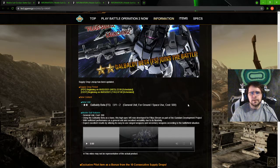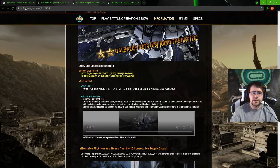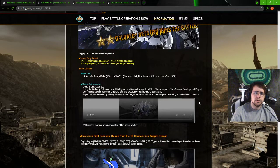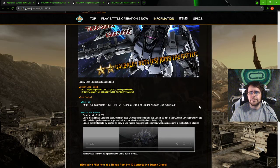500, 550 cost, general unit, it does have space specialization. Let's go ahead and look at what it does. It has a club, the main beam rifle, a secondary beam rifle - that's a Galbaldi beam rifle that fires just like the GPO-4's sub-weapon.